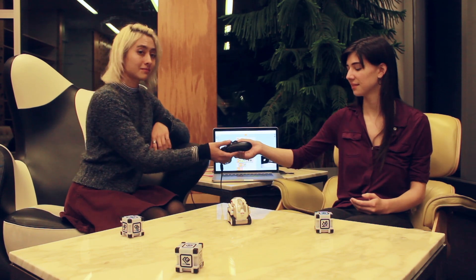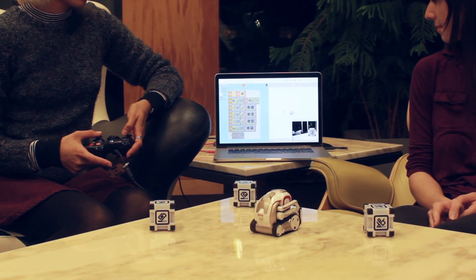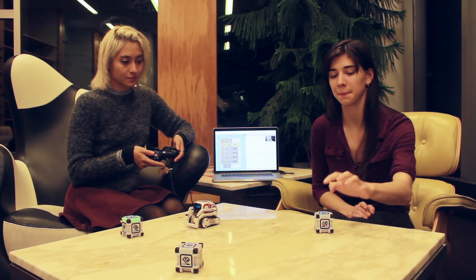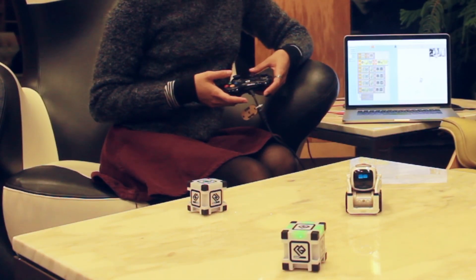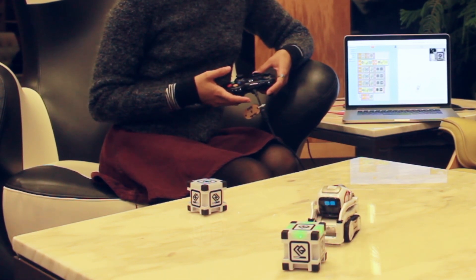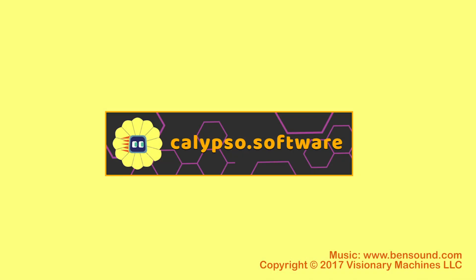The game starts — Cosmo doesn't know where his cubes are, so I'll use the game controller to help him find them. Now I'll start the game by tapping one of the cubes. He'll be mad if we change the cube on him. Let's try that again. Let's let him reach this one — he'll win. He's a happy robot! To get Calypso for your Cosmo and to see more tutorials, visit calypso.software.